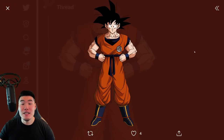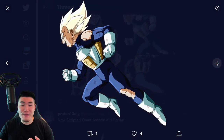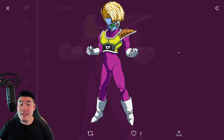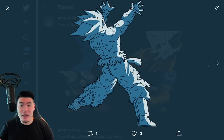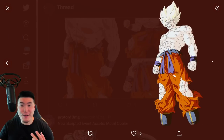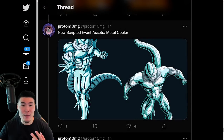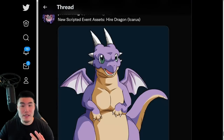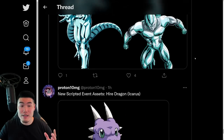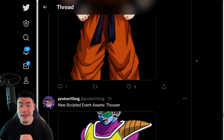Lastly, we have some scripted event assets for the various events coming out with this data download, with the new part of the Worldwide Celebration. We've got Goku, a couple of Super Saiyan Vegetas, a little Kid Gohan, a Krillin, a Thauser or Salza, a couple of Super Saiyan Gokus, a couple of Metal Coolers, and a little Icarus. That pretty much does it for all of the scripted assets from the data download and for the data download itself.